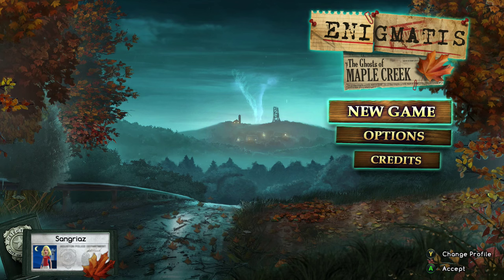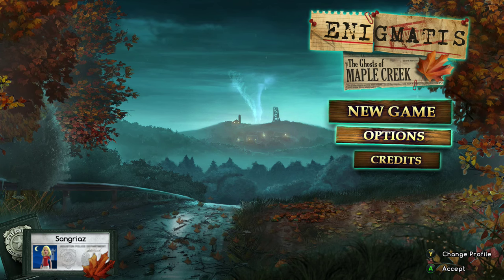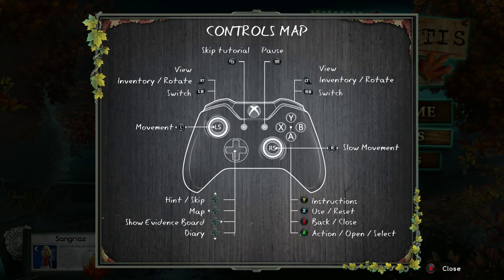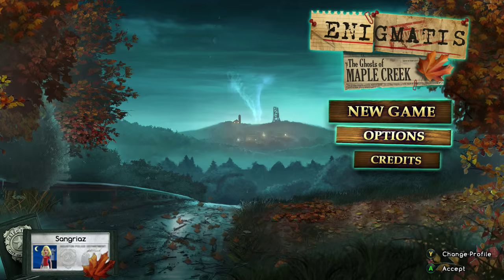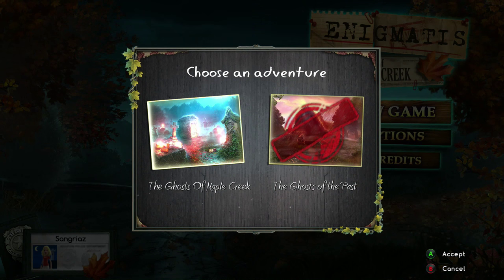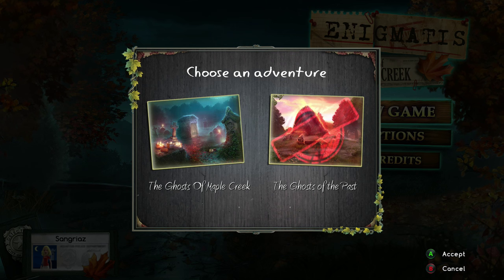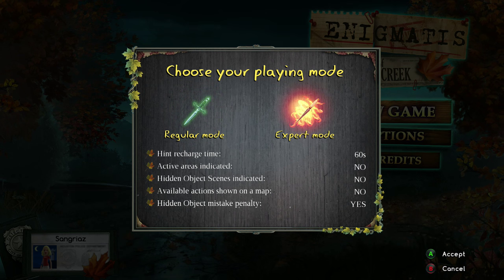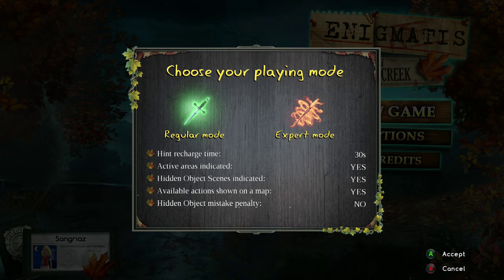On Expert difficulty, you get a penalty if you make a mistake during a hidden object scene, which makes things a little more difficult but it's still doable. Just remember that my playthrough is on Normal, so if you start on Expert there is a slight difference — instead of finding everything legitimately, I just skim through and spam the A button to find stuff on the hidden object scenes.